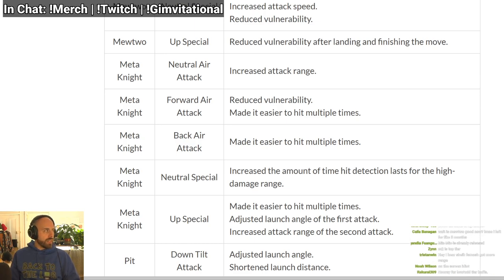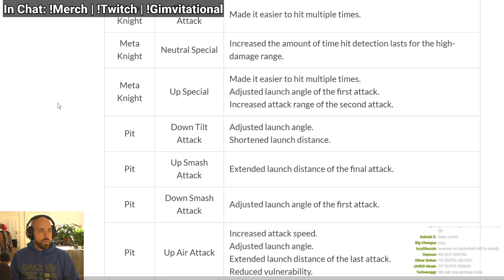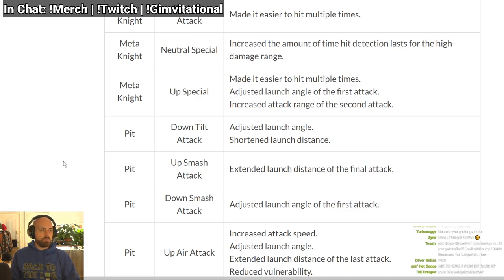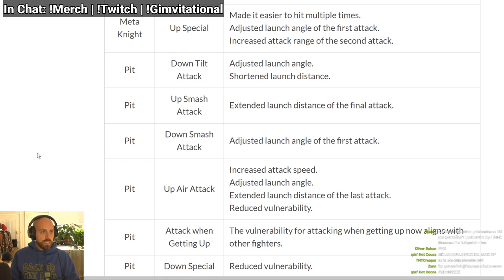Made it easier to hit with forward air — people won't fall out. Back air: people won't fall out as much. Neutral special: increased amount of time hit detection lasts, so it has more active frames on the sweet spot. Interesting.